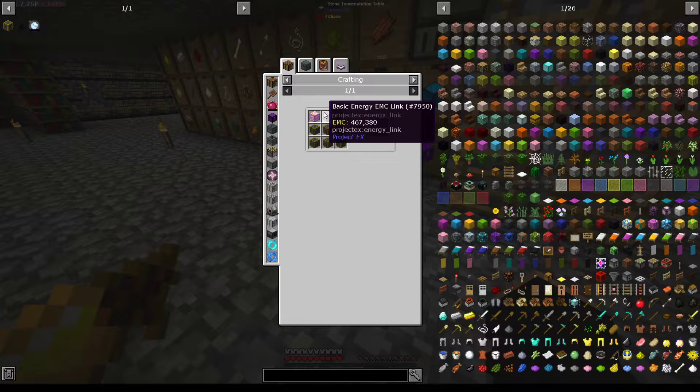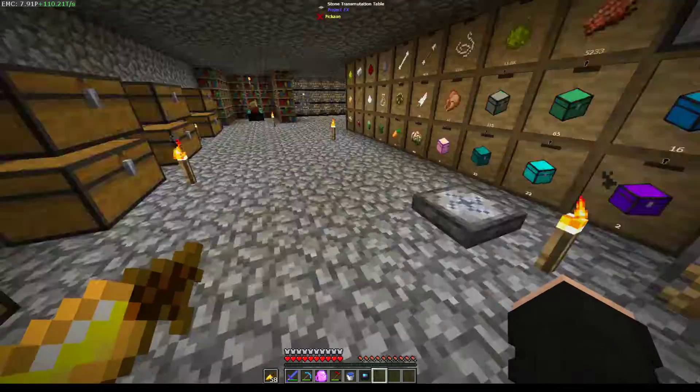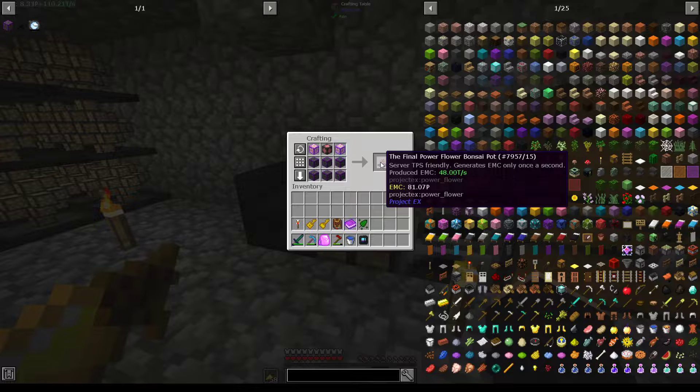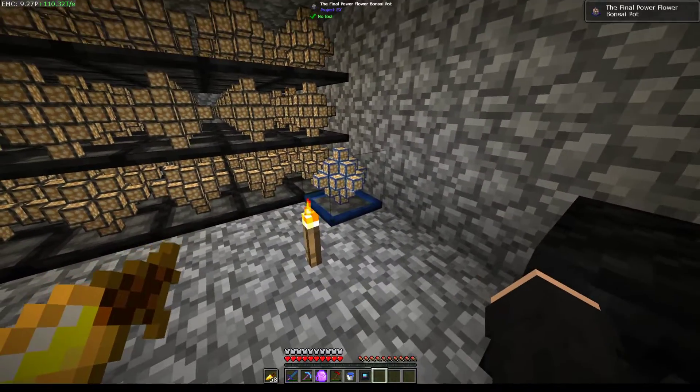And then a Basic Energy, Basic Energy — and now we should be able to get the Final Power Flower Bonsai Pot.